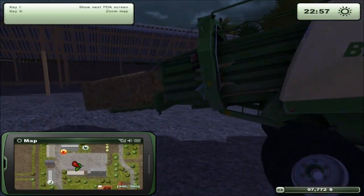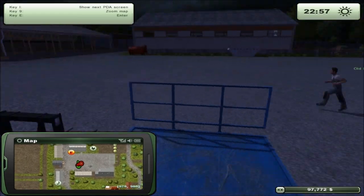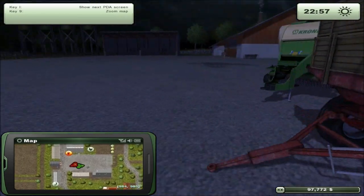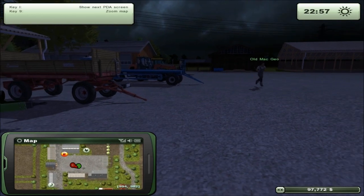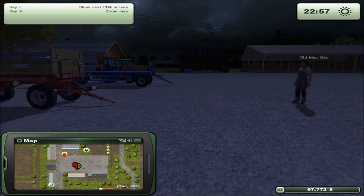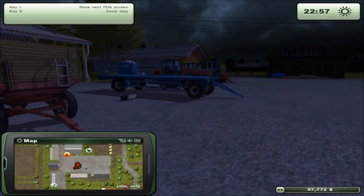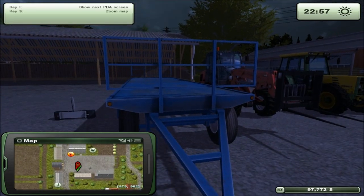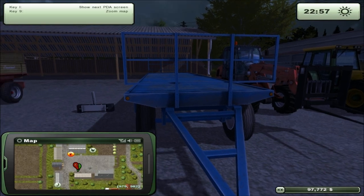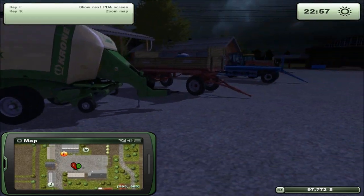We are back with some more Farming Simulator 2013. We have got our hay all baled. Old Mac Geo is back with us. We've got $97,000 again. Where I left off, I had around $1,300 after purchasing the loader, the forks, the hay trailer, and our baling machine. So we've got all the equipment now.